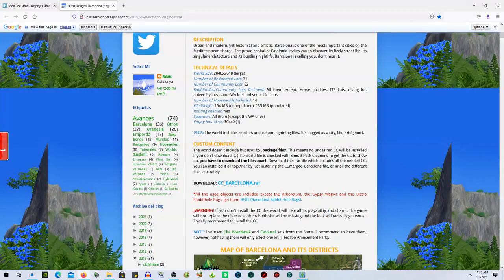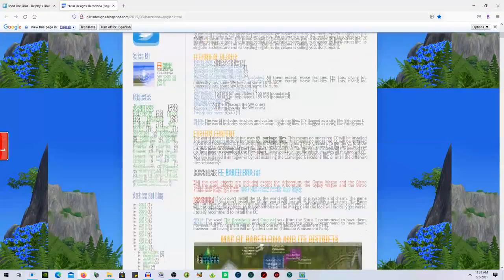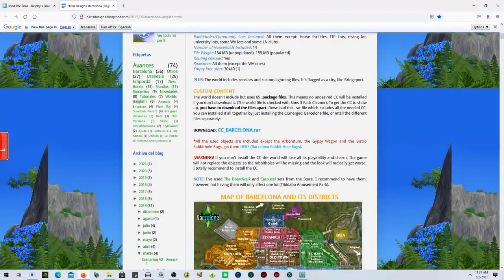You need this CC — it says: 'Warning, if you don't install the CC, the world will lose all its playability and charm. The game will not replace the objects, so the rabbit holes will be missing and the look will get radically worse.' One thing I was concerned about: when I clicked on the rabbit holes link it was a 404, not found. So I'm going to hope it doesn't mess anything up. It says all are included except for the gypsy wagon and the bistro, so just a few are missing.